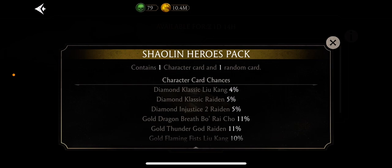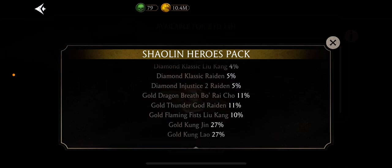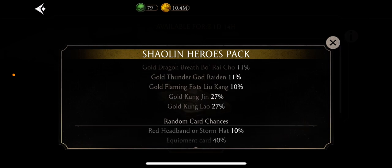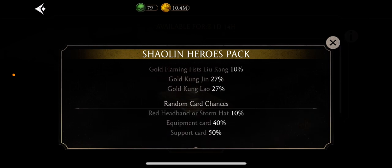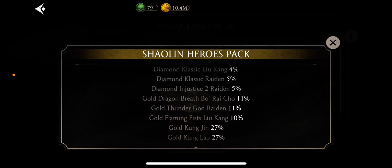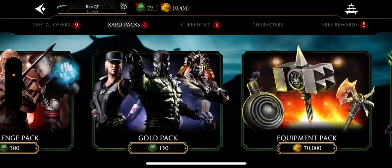It has a 4% chance of Classic Lucane, 5% chance of Diamond Classic Raiden, and 5% chance of Injustice 2 Raiden — he's very rare, if you know, you know. You can also get Gold Dragon Breath, Borod Chow, Thunder God Raiden, Flaming Fist, and Kung Jin. Pretty high chance of some Diamonds there. Pretty cool pack, though I already have some of those characters.